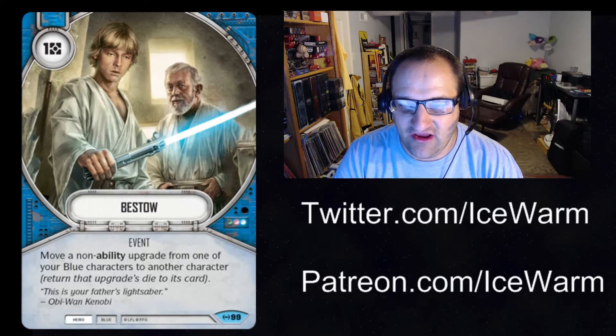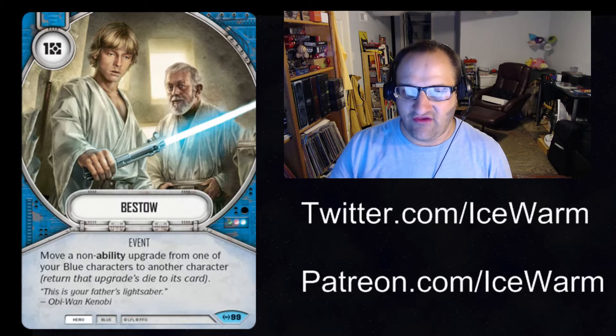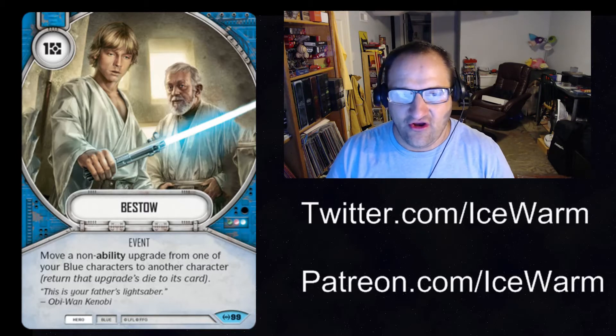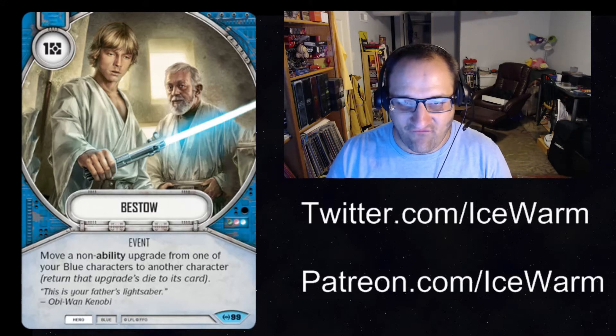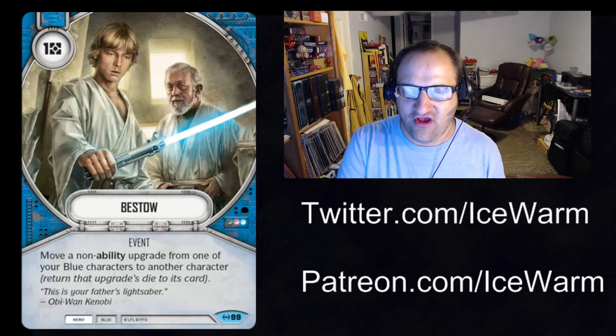I also like this if that character is about to be defeated. Let's say it's a non-redeployed lightsaber on Obi-Wan — he's about to be defeated. Pay a resource, move the lightsaber to a different character. Eventually he gets defeated and you get to use Obi-Wan's ability. I like that you can slide this upgrade off of that character onto another character, which is pretty cool. Very thematic with the artwork here where Luke first gets the lightsaber from Obi-Wan. I like it if you have a character that's about to die — you can play this and get that weapon onto another character, especially if it's a weapon that does not redeploy. That is Bestow.